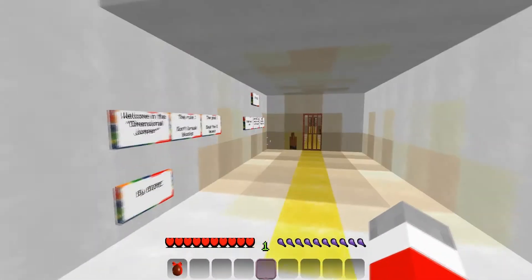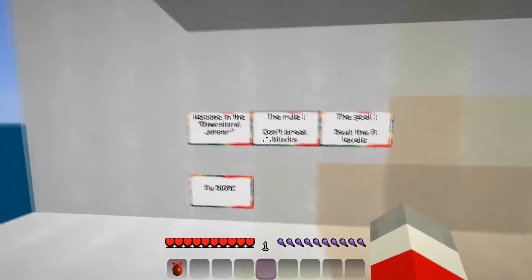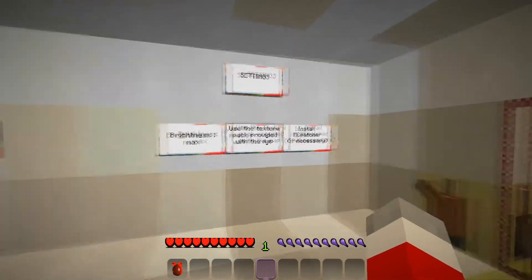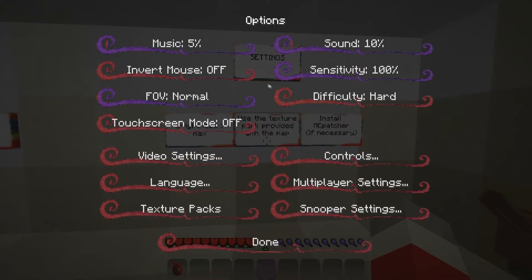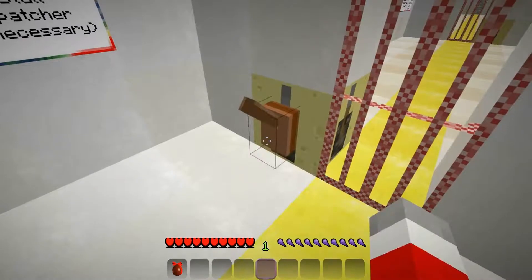Hello guys and welcome to Dimensional Jumper. This is Trindicus here and welcome. Do not break blocks. Beat the 8 levels. Brightness max. Got the texture pack. Let me find video settings — brightest. And yeah, let's go.